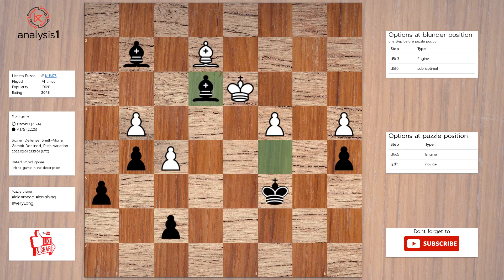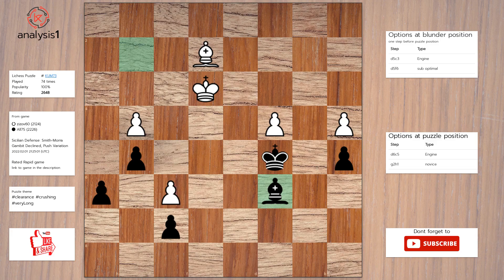King to d3. Bishop takes knight. King takes bishop. King to c5. F6. Bishop to c6. Bishop to f3. Bishop takes pawn.